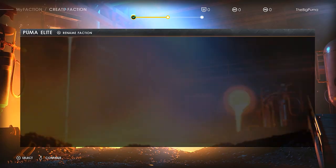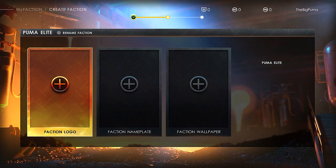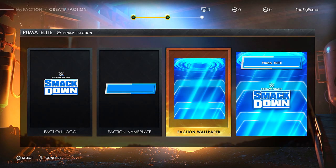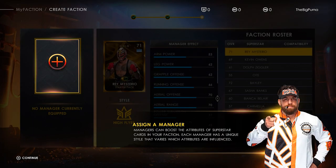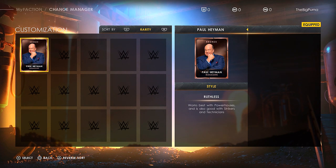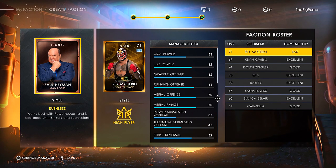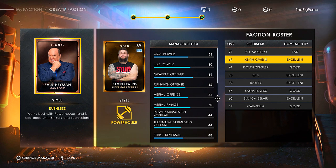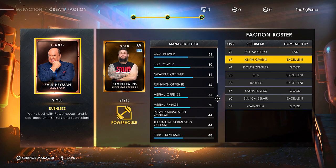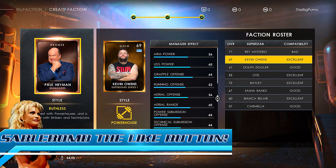Let's move along — customize your faction and give it its own identity. We can only do SmackDown at the moment. Assign a manager — a manager can boost the attributes of superstar cards in your faction. Each manager has a unique style that varies which attributes are influenced. We've got Paul Heyman, who helps out Kevin Owens, Otis, Bayley, and Bianca — looks like powerhouses. Also good with strikers and technicians but pretty bad with high flyers.